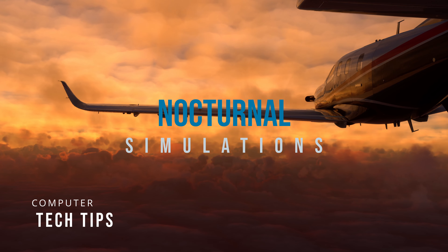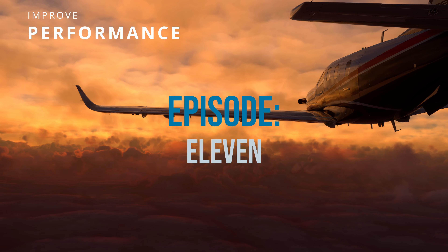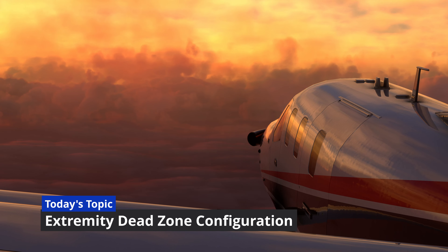Welcome to Nocturnal Simulations, where every week we bring you 90 seconds of tech tips, helping you maximize graphics and performance within Microsoft Flight Simulator, ensuring a smooth and stutter-free experience at a whole new level. Today's topic is about extremity dead zone configurations.